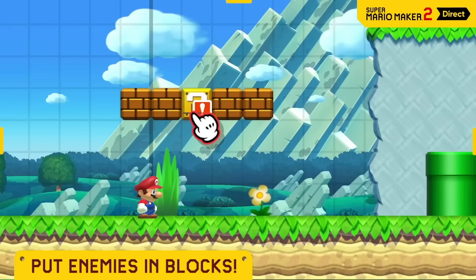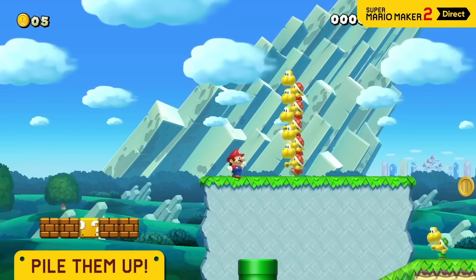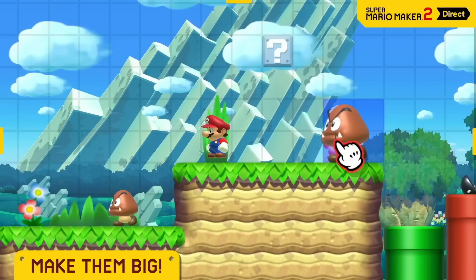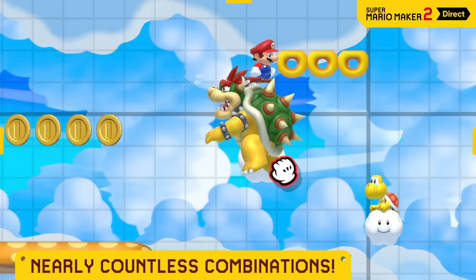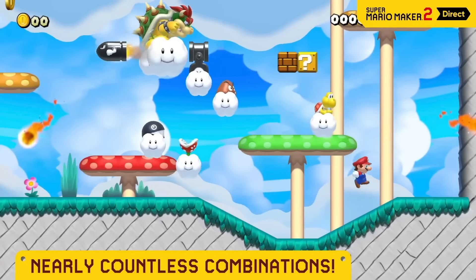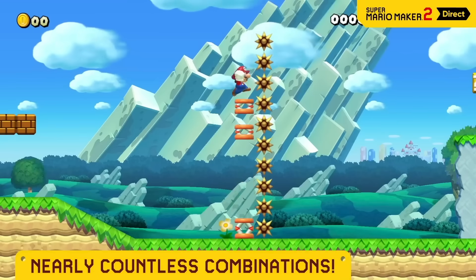You can hide enemies, stack them up high, and biggen them with a super mushroom, hide coins in pipes, and so much more. By combining a variety of parts, you can do some incredible things — stuff that isn't even possible in regular Super Mario games.